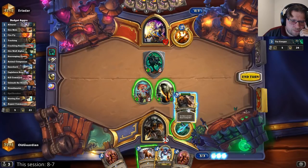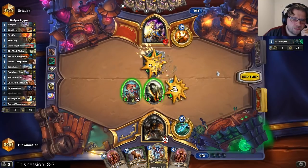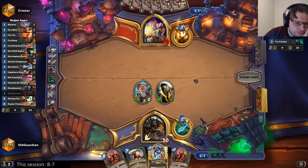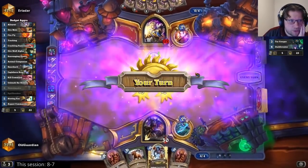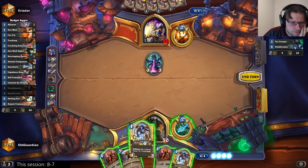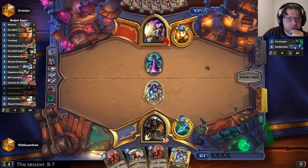Let's roll the Animal Companion. I could also just Unleash — let's roll the Animal Companion. Here would be really bad for me. He didn't keep any so it's probably a little bit low, but he finds exactly that. I have to play the Houndmaster anyway. Too bad that he had the Duskbreaker. Tar Creeper into Duskbreaker — that's very powerful.